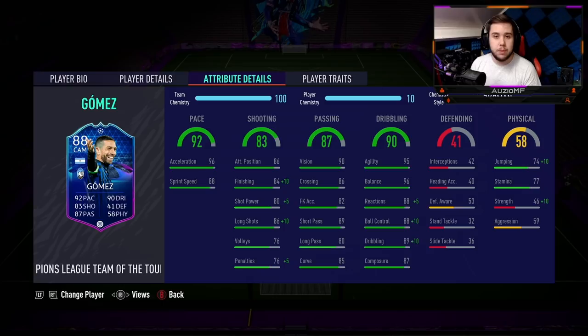I have gone for a marksman chem style and he is on 10 chem. You might be questioning the marksman chem style — why not a dead eye or a hawk, since the sprint speed isn't the greatest? Well, the marksman chem style for me is probably spot on. The reason is because I feel like Gomez's main feature is going to be his dribbling, and I need him to be top tier at dribbling. The marksman chem style obviously helps out with that.